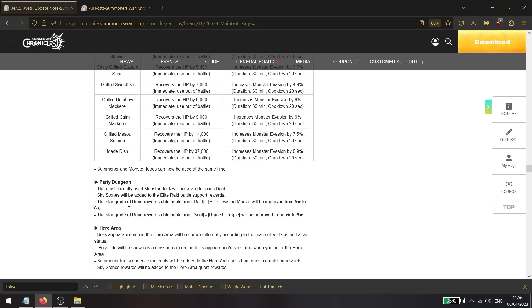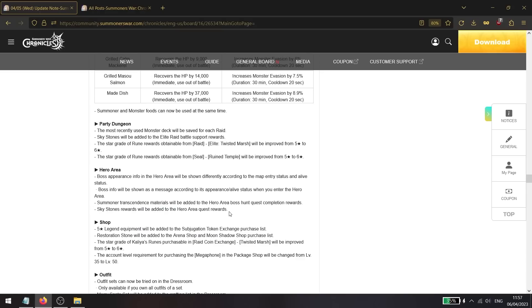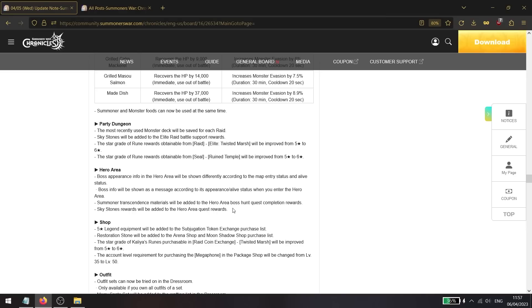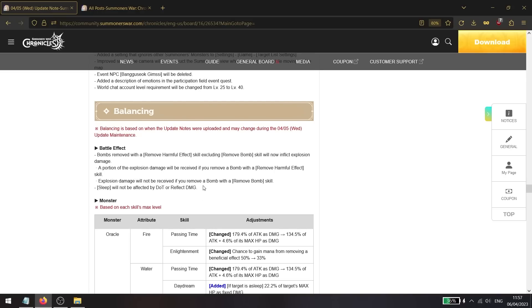Some hero area improvements: hero area quests are getting extra rewards, including summoner transcendence materials. This should boost progression a bit if you haven't reached level 70 yet. Sky stones are also being added to hero area rewards, compensating for their removal from the exchange shop — very beneficial if you weren't regularly buying them.